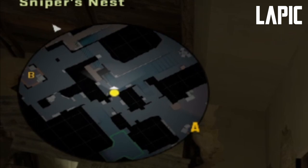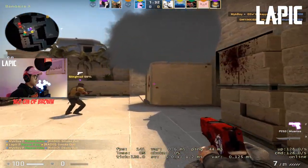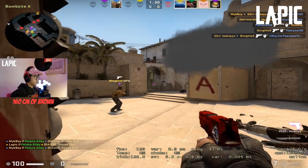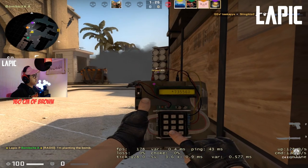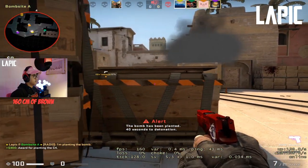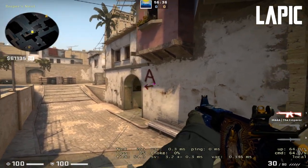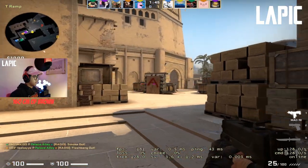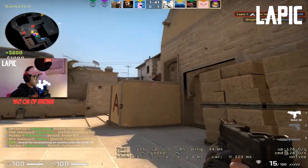Usually the standard defense is that there's somebody on B short or connector, and it's important that you communicate to your team: 'Hey, there's at least one, two, or even three top mid.' So by their own decision making they either peek it, throw smoke on catwalk, or throw their smoke on connector and peek from up over there. When your teammates have that information, it's good for them.